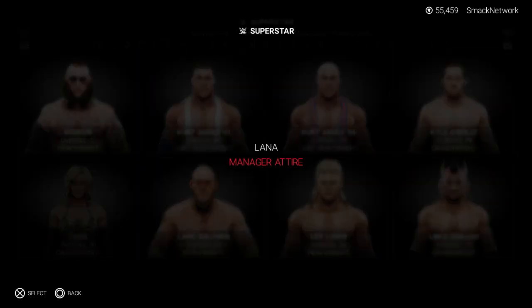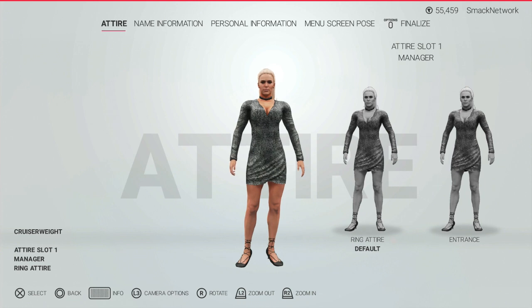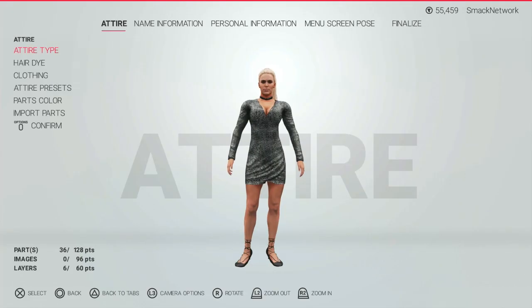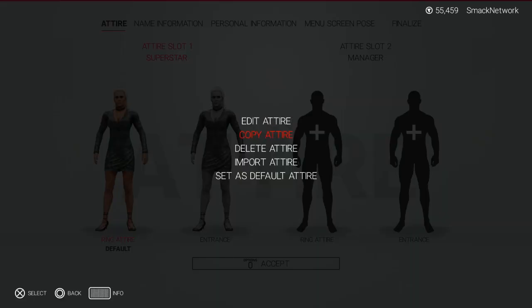Upon selecting either star you will be asked which model you would like to edit, with options for their base or manager attire, so choose the manager option and press select. On the next screen, choose your Superstar's first attire and then press select and choose edit attire. On this screen, select attire type and then change the option from manager to superstar. Once you've done this you can go ahead and make any changes to the attire that you wish.